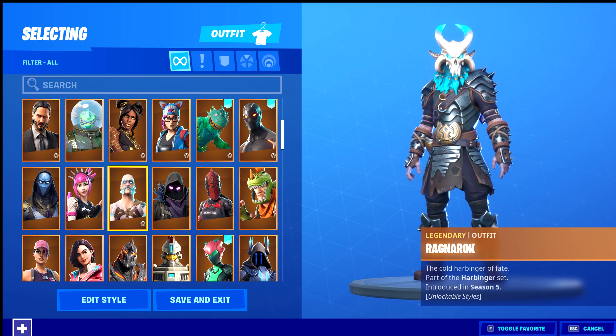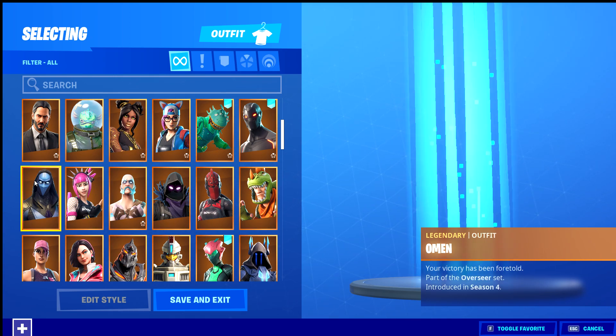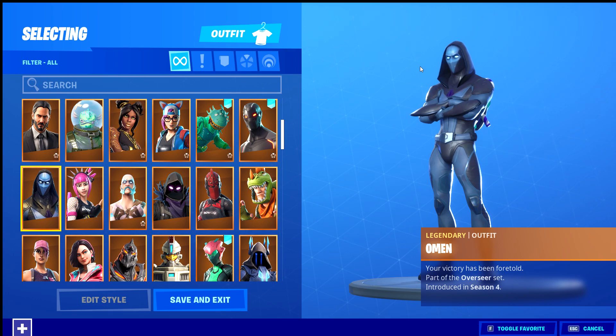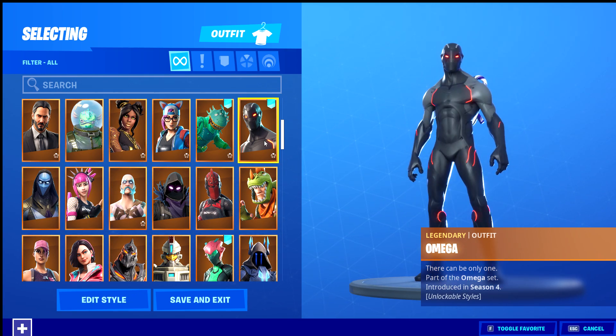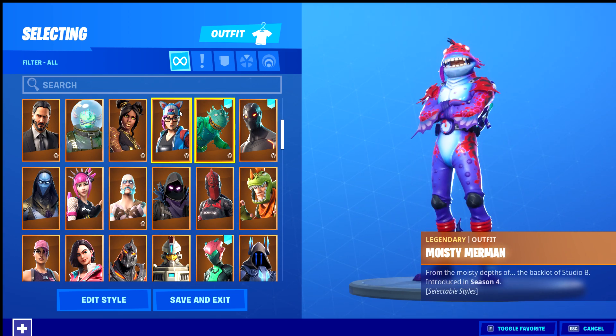Ragnarok — the season five tier 100, maxed out. Power Cord — it used to be OG because it was introduced in season three, then brought back in season five, and now it's always brought back. The Omen — that hasn't actually been released for quite a while, comment down below if you know. Omega — the season four tier 100, I don't have it maxed but I got quite close.